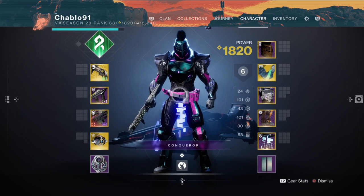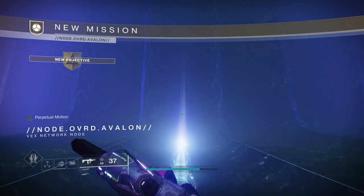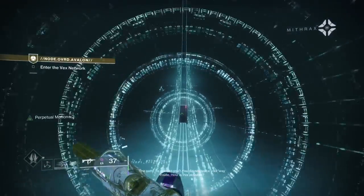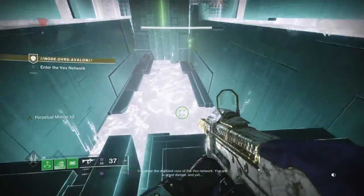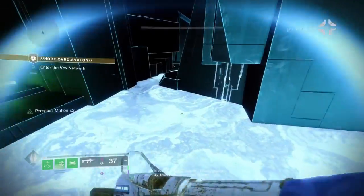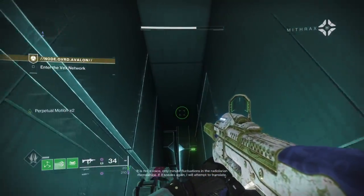You can go void Titan with Devour build but I didn't want to because I felt it was boring and wanted to use the new strand stuff. One thing I forgot to mention: there are two artifact mods you want - Volatile Rounds, where picking up an orb grants volatile rounds, and the one where you generate heavy ammo from void kills. Once you select artifact mods they're active in the background, but you can only pick 12 so be wise in what you choose.